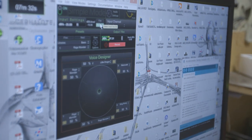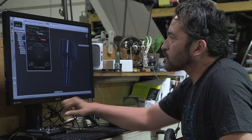Dehumanizer is a real-time voice effector. It does pitch shifting, granular synthesis — pretty much anything you could do to a voice to make some kind of creature sound or otherworldly vocal effect.